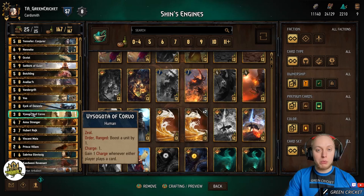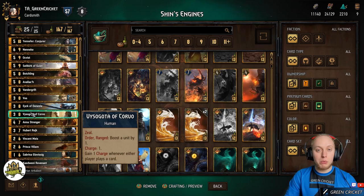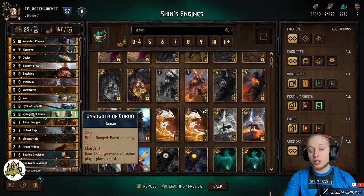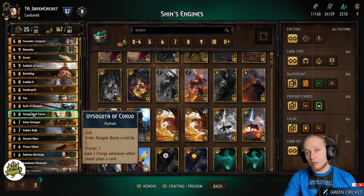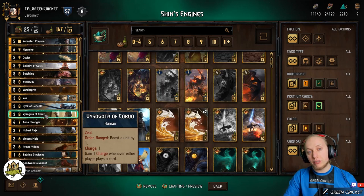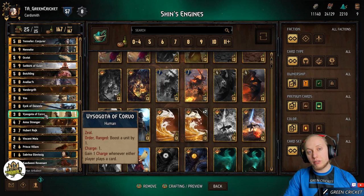Next boost card is Visigota. Every time a player plays a card, he gets a charge. He can use his charges when he's on the ranged row to boost a unit by one. So for example, if he has seven charges, he can boost seven units by one, or boost one unit by seven, or anything in between. He is very good to increase the survivability of other cards and other engines, and he also works well with other boost cards like Anna Stringer.